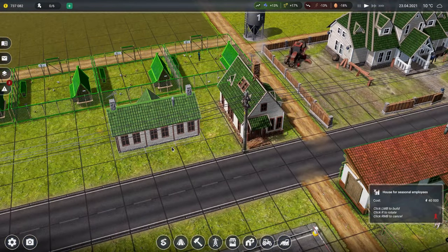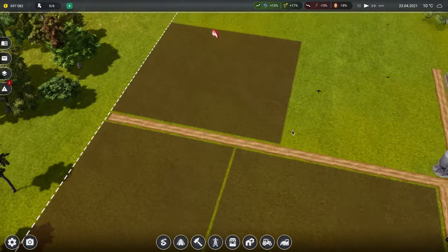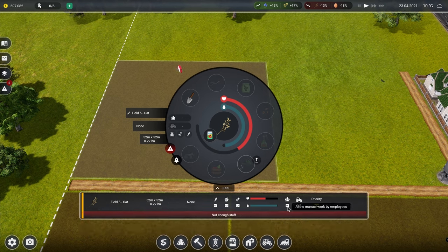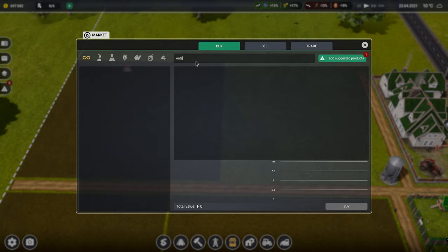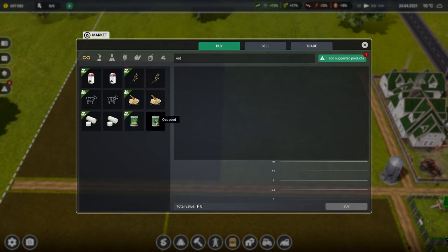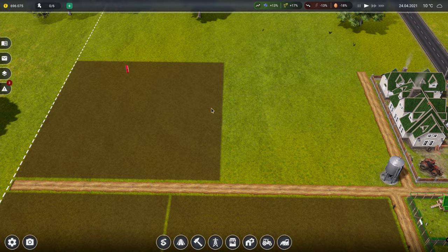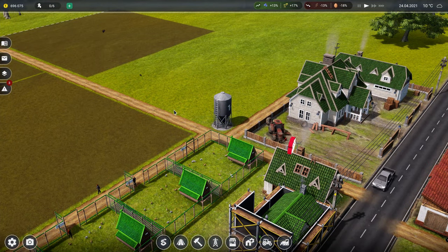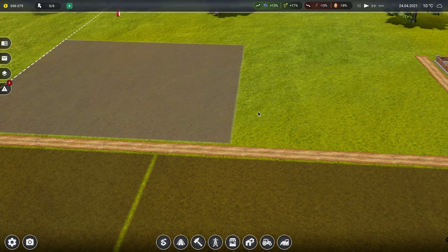Season employees - there we go. So these are going to live on the road as well, just there. And what we will then do is take that off, put that on. And then we need to buy some oat seeds - 500 feels like a good number, a thousand for that. So when we get enough staff and the staff building is built, they should go and start working on that. Now it does take a little while for the staff to actually start - I think we'll probably need six or seven of them to start plowing this field.